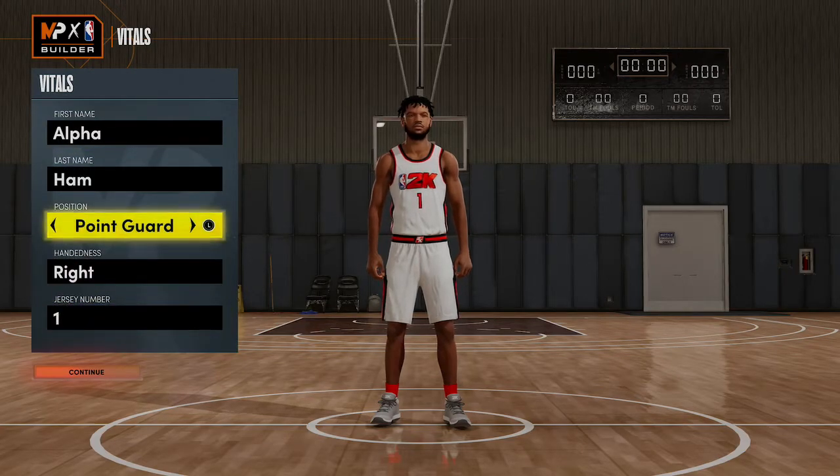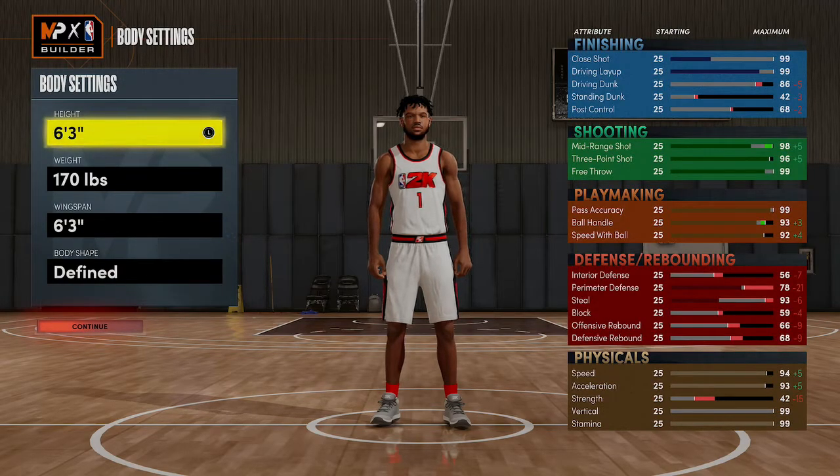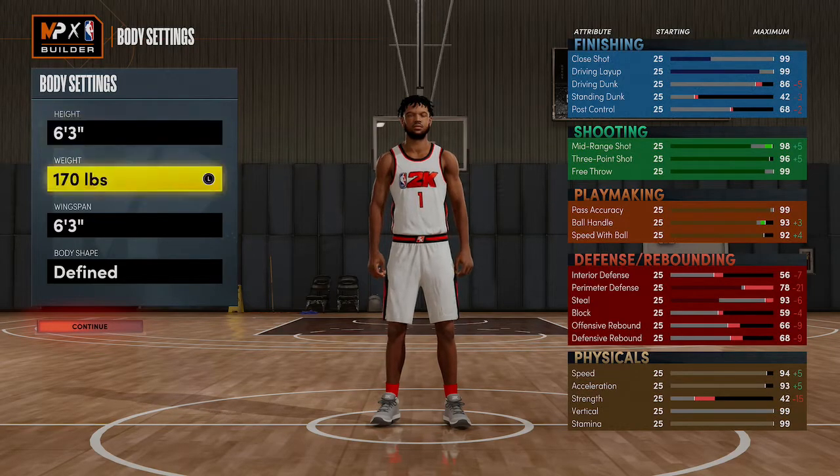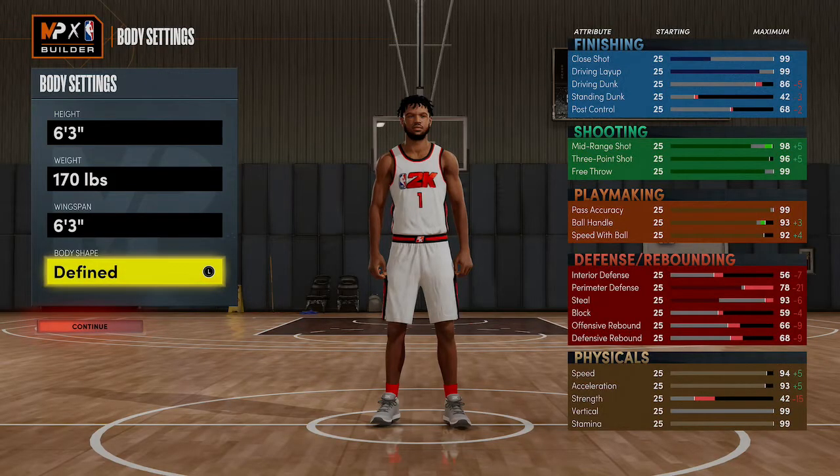Point guard. This is the body settings. Like I showed you guys in my Build For Dummies videos, the height, weight, and wingspan — all that was very important. The body shape doesn't really matter. Of course, they won't let me change it now because it's going to reset the style, but it doesn't really matter. It's whatever you choose.